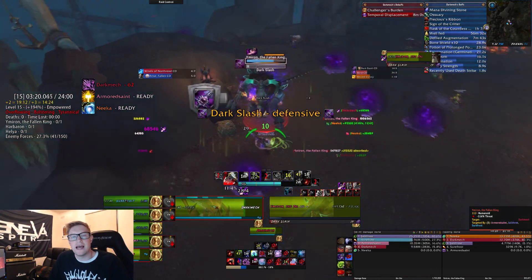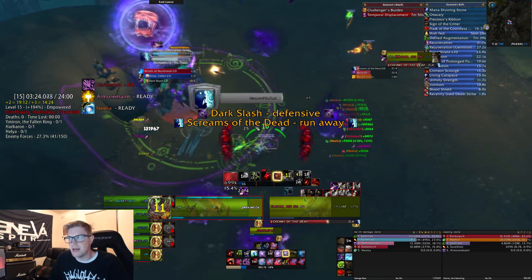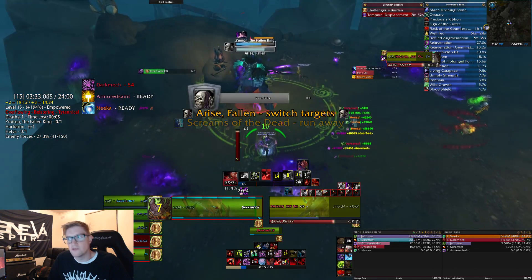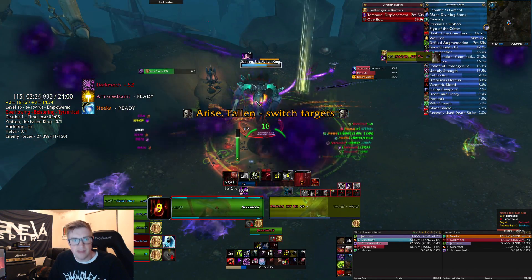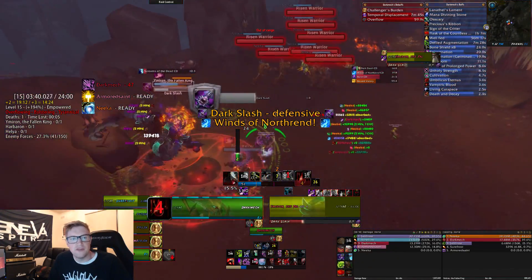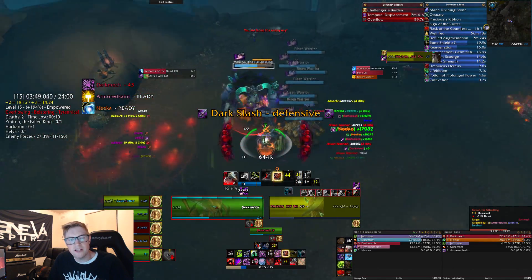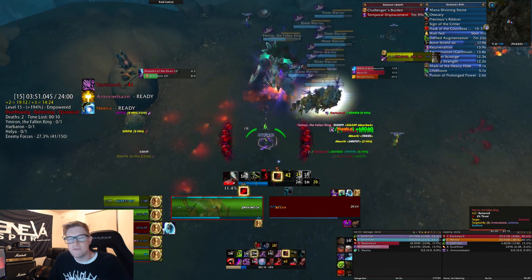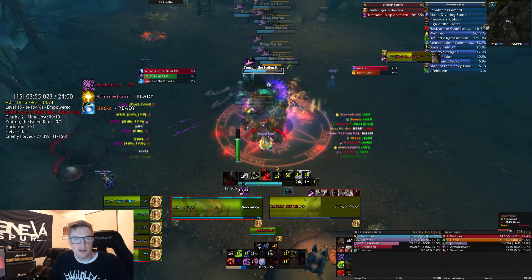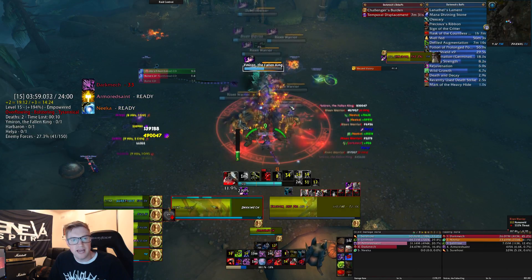Death Knights can use Anti-Magic Shell to negate the entire effect of Dark Slash as well, so make sure you're making the most of that. He's also going to cast a fear called Screams of the Dead, which will fear anyone within 12 yards — the big circle around him — for three seconds. Make sure you strafe out of that circle if you are melee. There'll be purple stuff on the ground as well; make sure you're not standing in it or running into it when moving out.